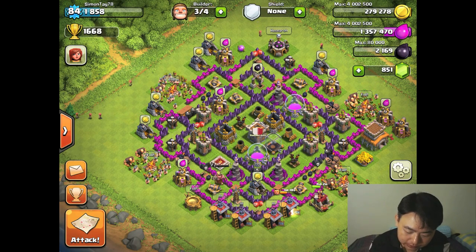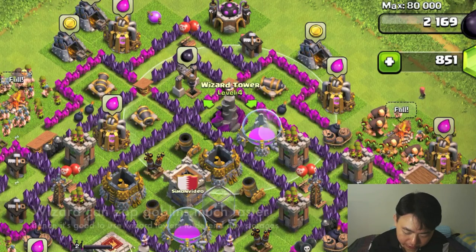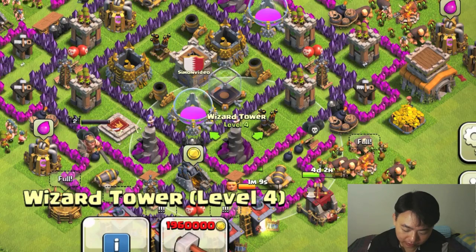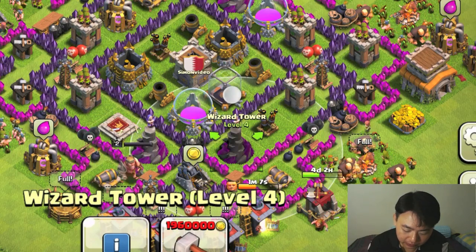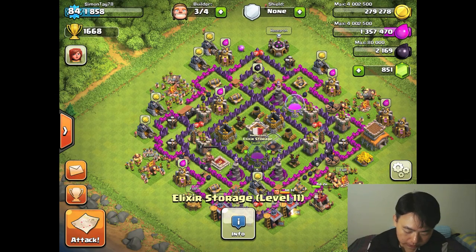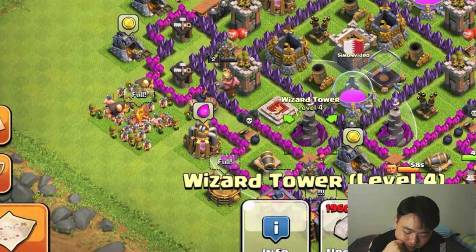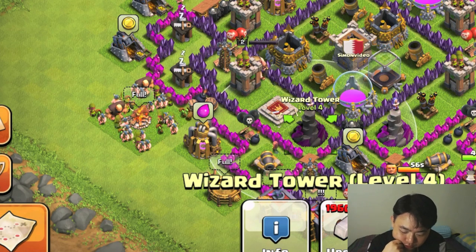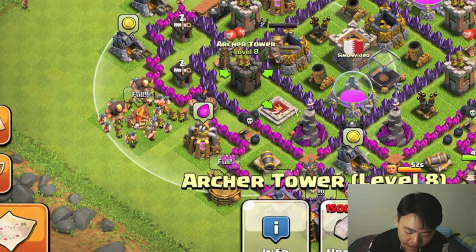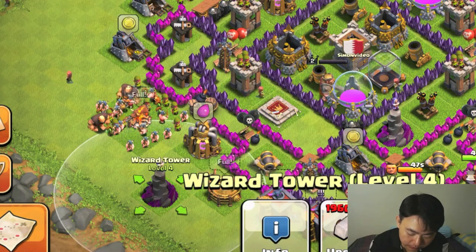I realized something is a little off here. This wizard tower actually covers both the dark elixir storage and elixir storage. So I was thinking maybe I should swap the archer tower with the wizard tower so that it can also cover the gold storage on the top side for better coverage.